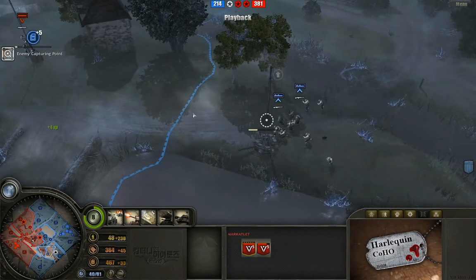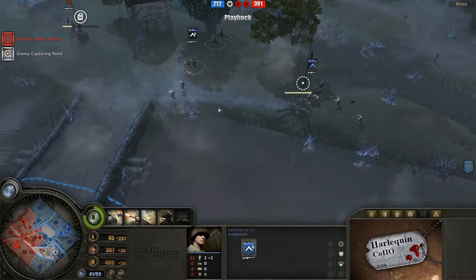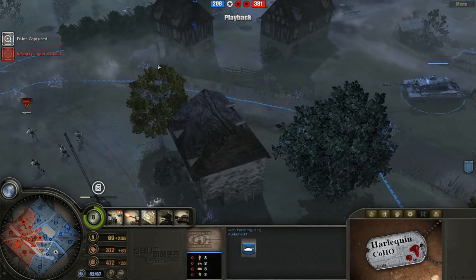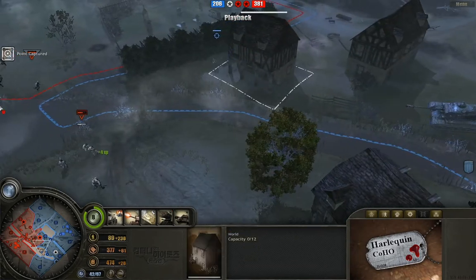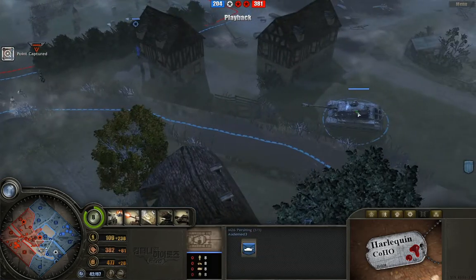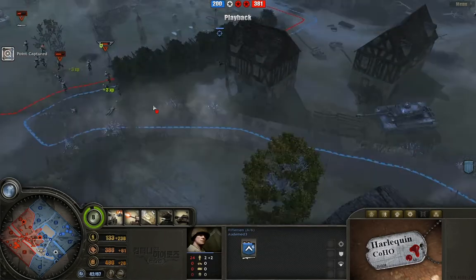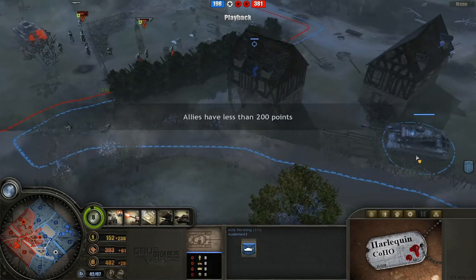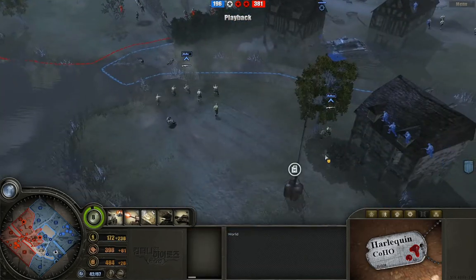We've got some grenadiers sneaking along exchanging shots with vet 2 riflemen — vet 2 guys all over the place. Here comes the Pershing to back people up. The Pershing wants to get right down between these buildings and shoot across to support his infantry, but the terrain is really awkward and I'm not sure what the range is. Moving back and forth trying to find a good shot.